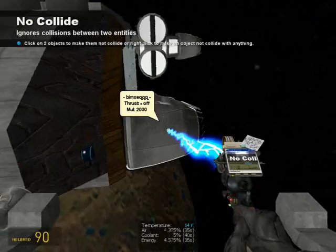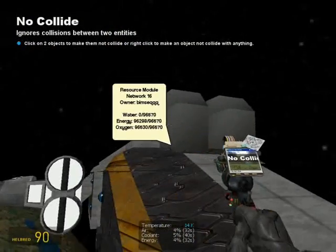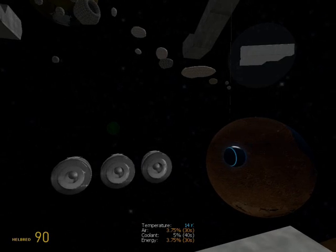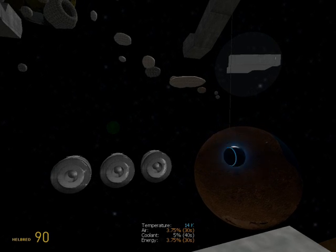Just remember to no-collide the little thrusters on the sides. The two thrusters will split everything because you will get in the way. I'm not really sure about whether the thrusters will get in the way, but I know the thrusters will.